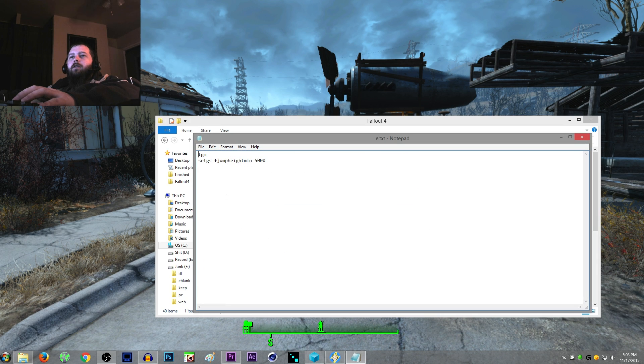I'll give you a couple examples of what I'm using it for. I have this one called E, and E types TGM on one line, and then the next line it types 'set GSF jump height min 5000'. So this is two different console commands. When you're writing a batch file, every line is a new command. Just hit enter and it's going to execute that command inside the console.